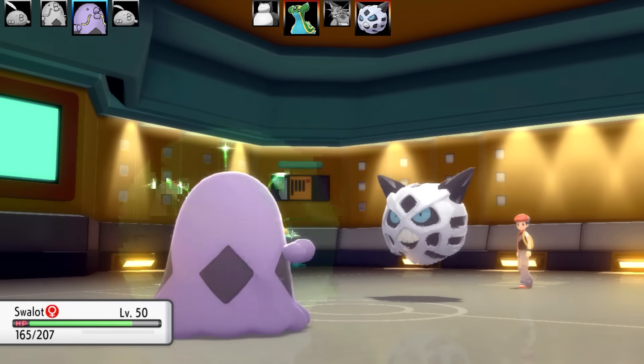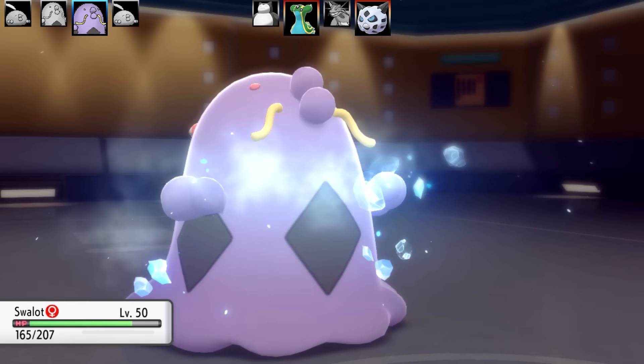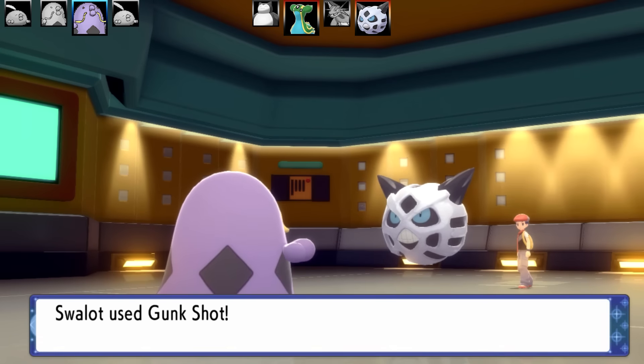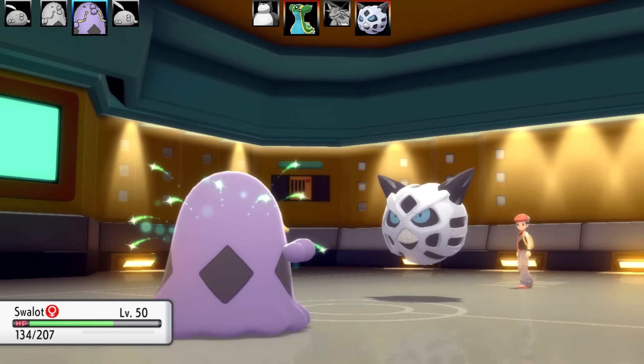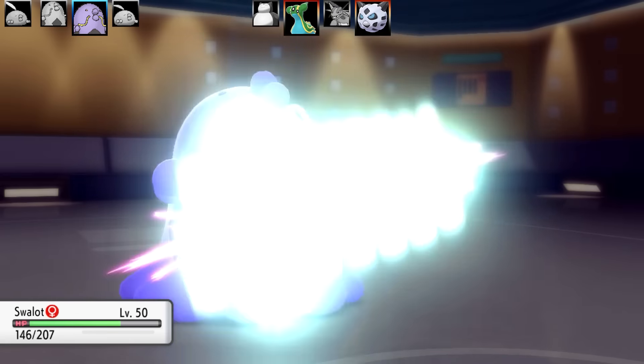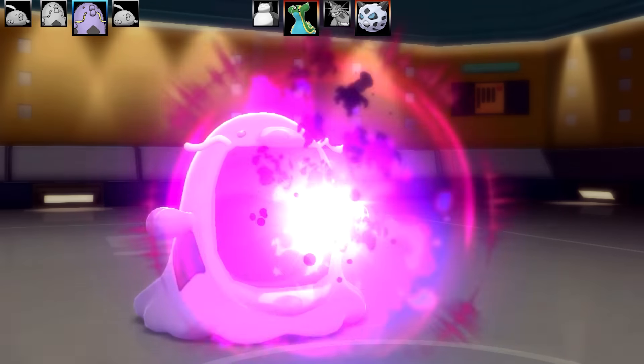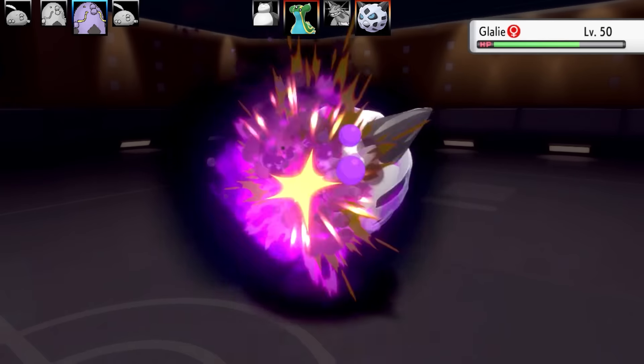Of course Gunk Shot misses — that's the thing about it. It's the best STAB move, but it can still miss. Here comes another Ice Fang, and I miss two Gunk Shots in a row, which sucks, because Glalie got a lot of extra damage in. Glalie goes for another Ice Fang, putting me close to half health, and finally Gunk Shot connects on Glalie and takes it out.